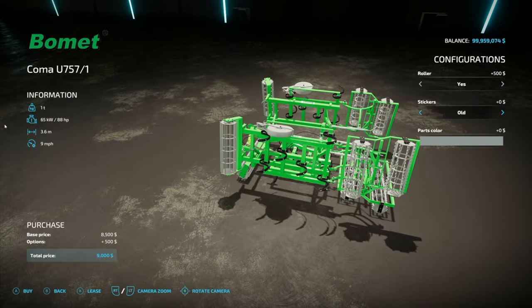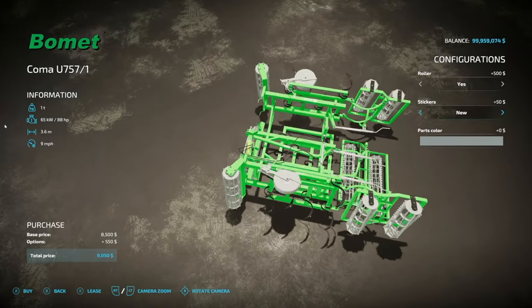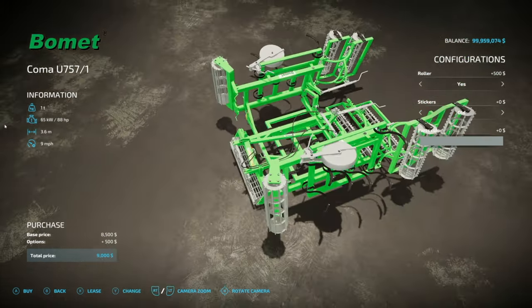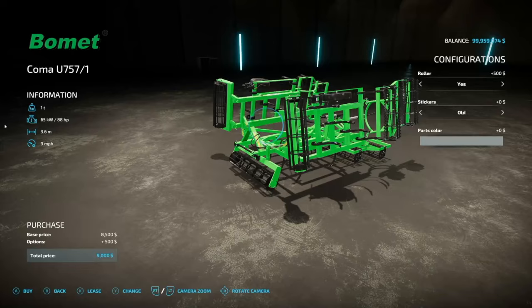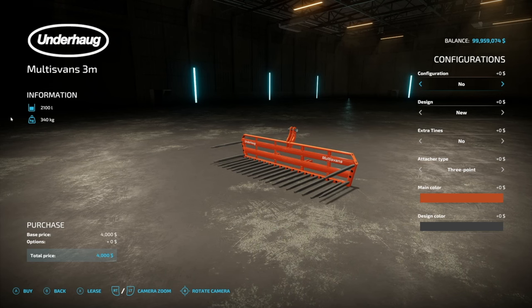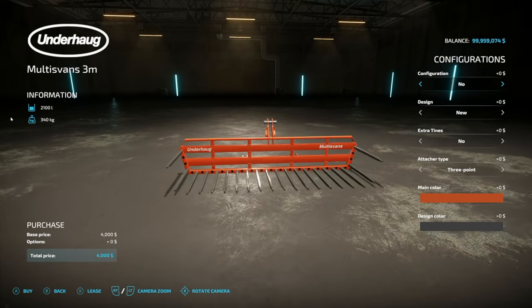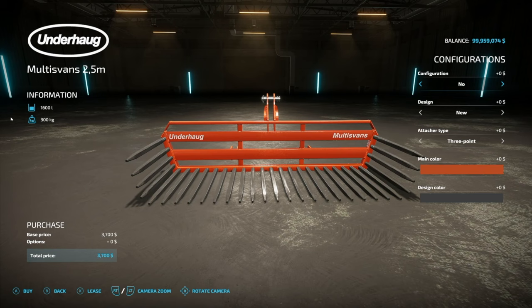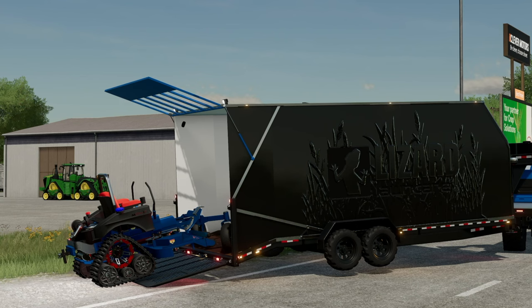Also for PC/Mac: a new cultivator, the Bomb Head U757-1 — requires 88 horsepower, 3.6 meters wide, 9 miles per hour. Roller options yes or no on the front, sticker designs old or new, and parts color for the rollers and all components. Your last mod today is the PC version of the Underhog Multis Fans Pack — exactly the same as the crossplay version, just for PC.